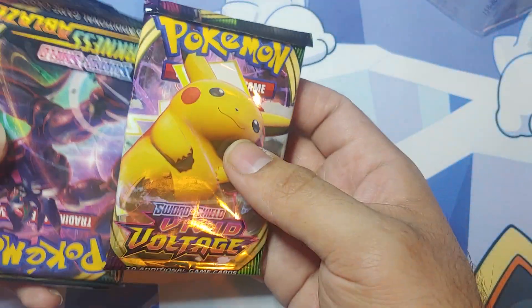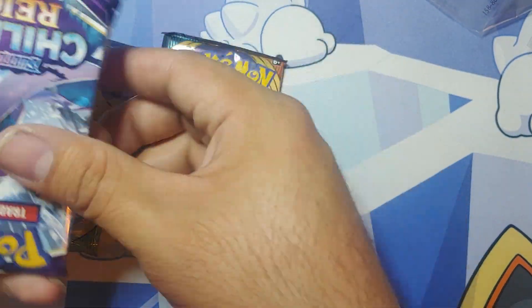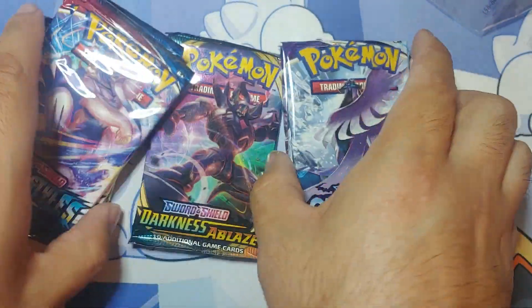Nice Valkyrie. It comes with all the packs inside — she'll get seven. So we've got Vivid Voltage, Darkness Ablaze, three Chilling Reign, and two Battle Styles. So a good assortment.